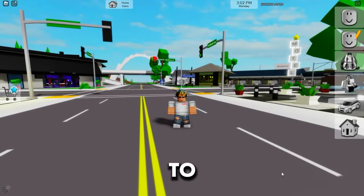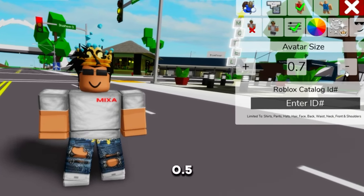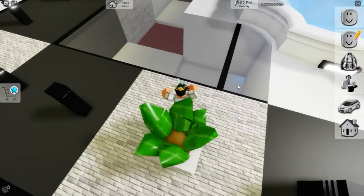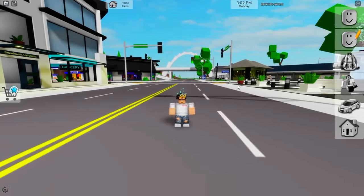So the first thing you need to do is just go here and change your avatar size to the lowest one, so 0.5. We can blend in with almost everything, like for example this plant, but in this video we're trying to become invisible, so what do we have to do?